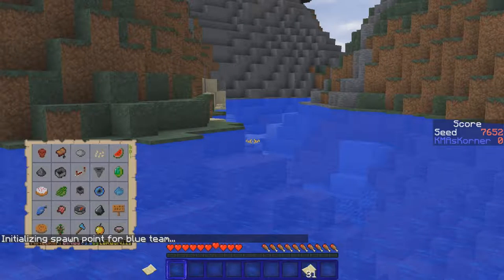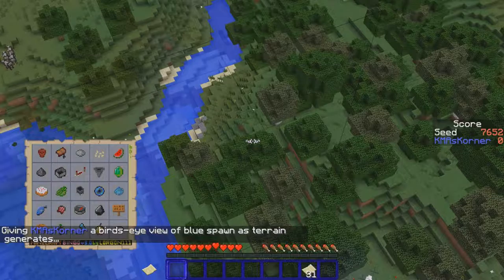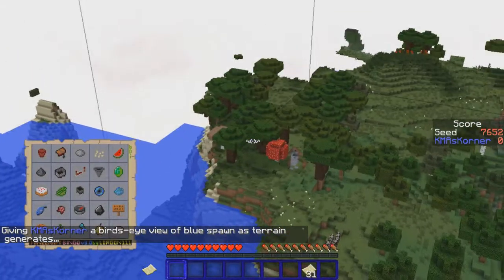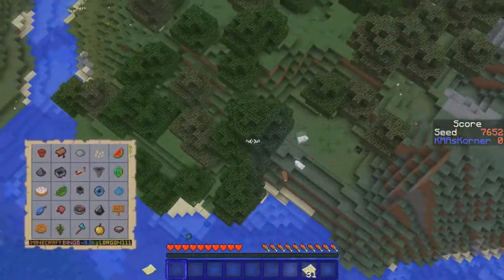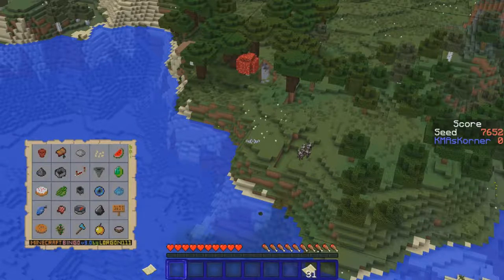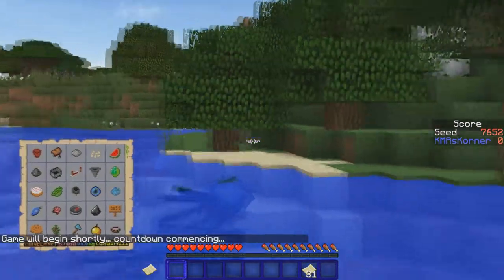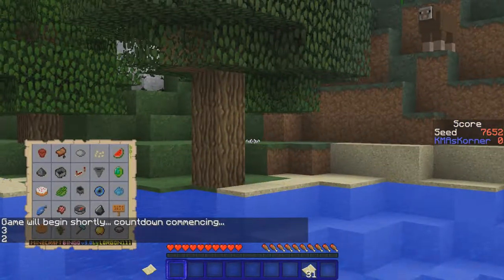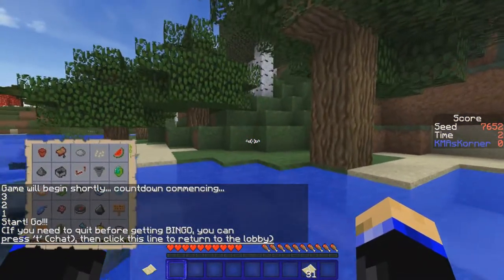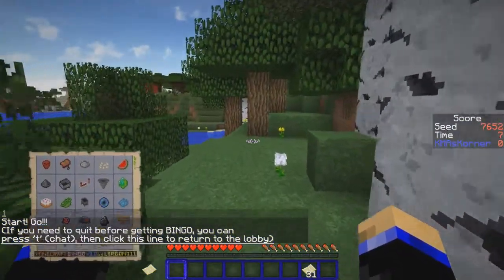Let's look at which one we're doing — diagonal. We need the flint, we need the mushrooms. Look, there we got both of the mushrooms over there! So we're gonna run across here, get that flint, get those mushrooms. The clay is probably right there also.